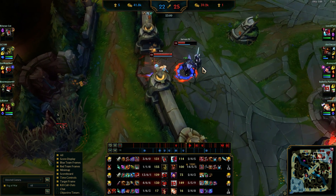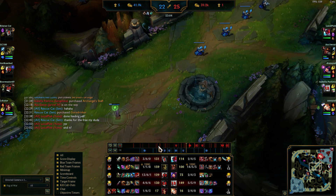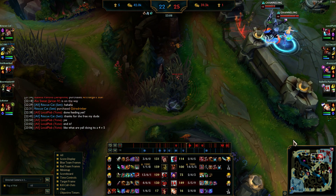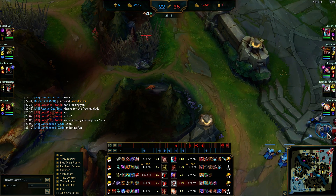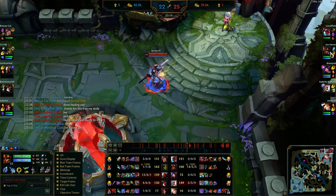I knew they were going to come top because Yone was low health and I know MF can ult and Zed can dive. So I just wait in a bush. I see them all again and just kill them — I mean it's that simple. These players are not good.